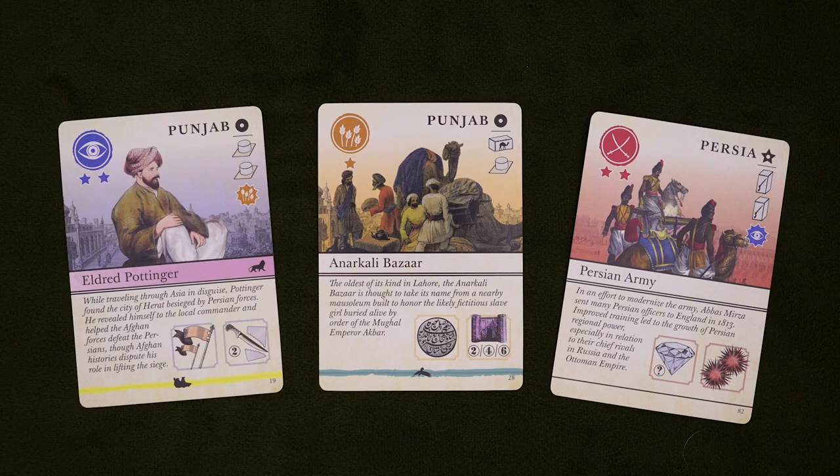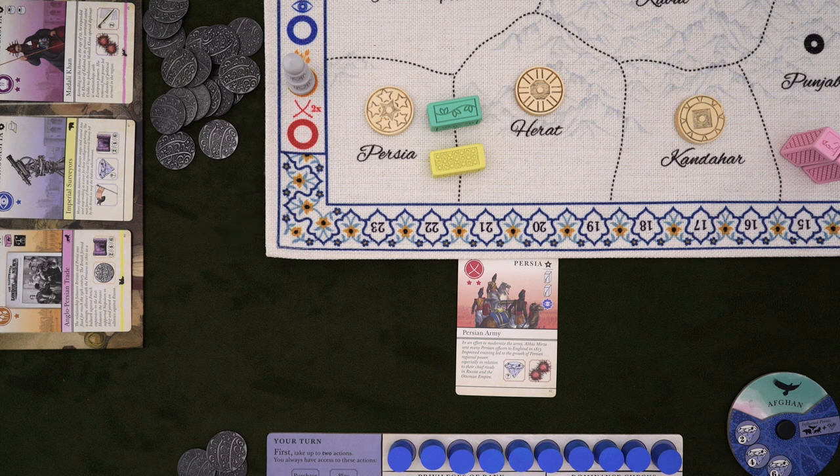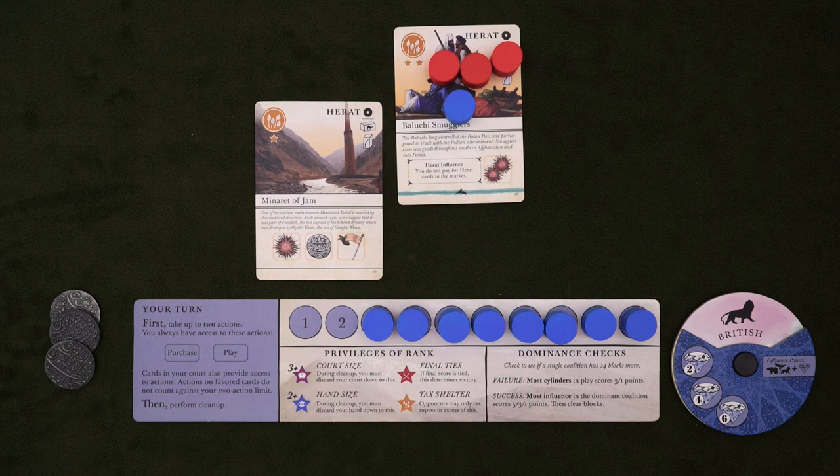Purchase and play are the two big actions, but almost every card has at least one action associated with it, shown in squares on the bottom. If the suit on the card does not match the favored suit, you can spend one of your two actions to activate the card and use one of its abilities. If the favored suit does match the card, this will be considered a bonus action and doesn't count against your two-action limit, but any other costs will still accrue. You can only use each card once per turn. And if another player has more spies on one of your cards than anyone else, they hold your card hostage, and you have to pay them a bribe if you want to use that card's actions.